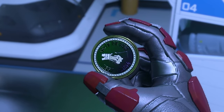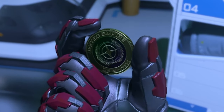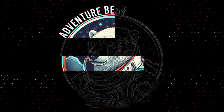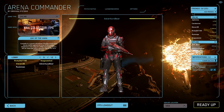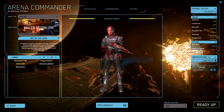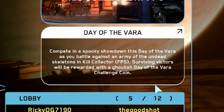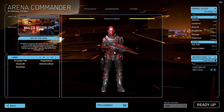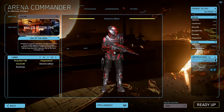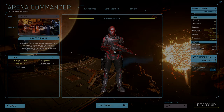Day of the Vara is back in Star Citizen, so how do you earn this limited edition coin? You will need to head over to Arena Commander and select the mode Kill Collector FPS. You will have to win the game to earn the Day of the Vara Challenge Coin. Please note that you do have to play this mode online, which means you will most likely have random people joining your game.